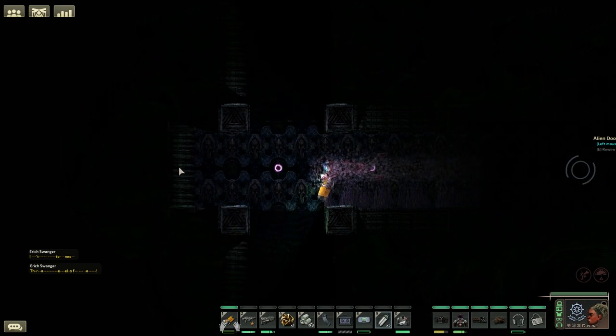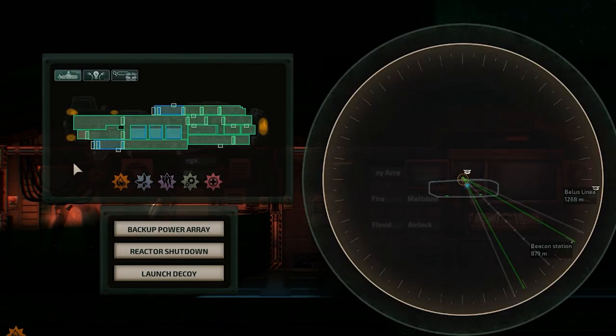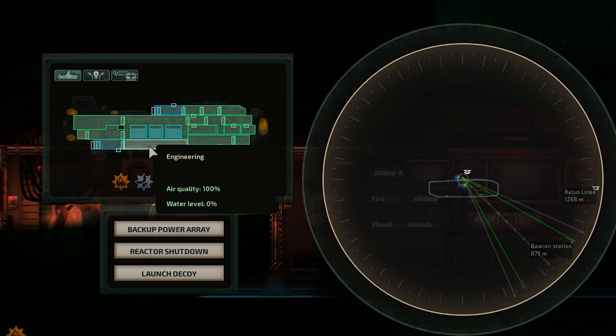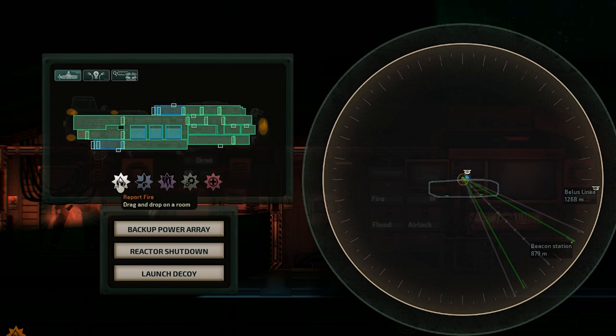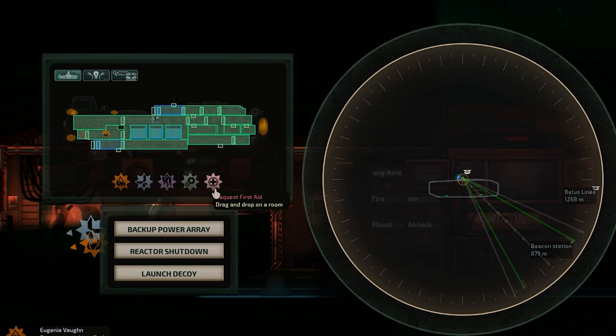First off, let's talk about the new status monitors. These have been upgraded with a more realistic view of the ship along with three new tabs. The first tab is the general status view. This gives you oxygen status, water levels, door status and the ability to drag and drop issue callouts to different compartments of the ship. In addition to this, you also get the hull status to indicate which parts of the ship have been damaged and require repair.